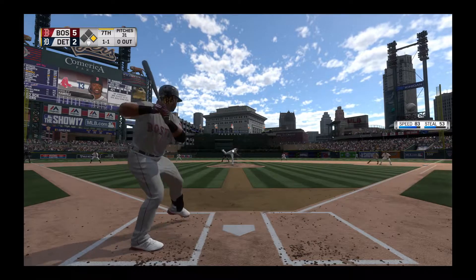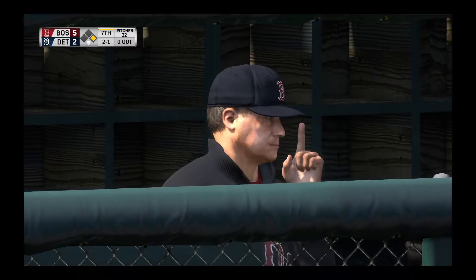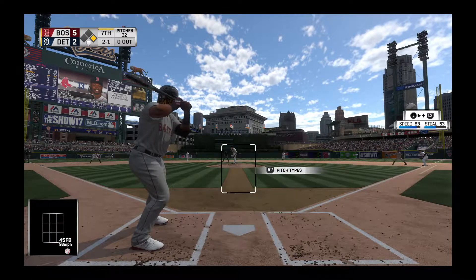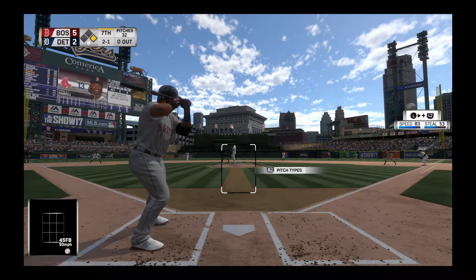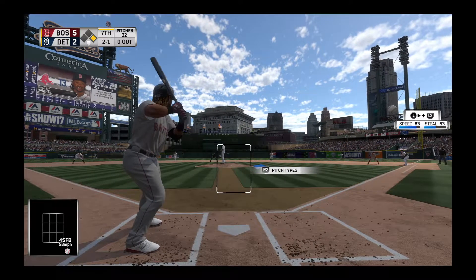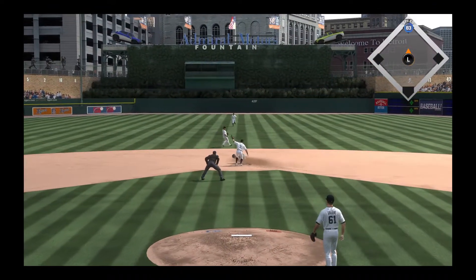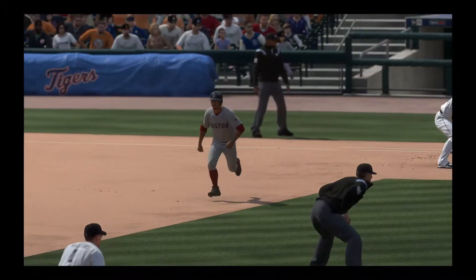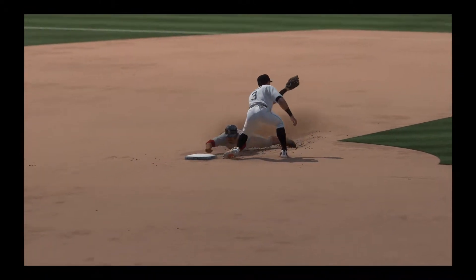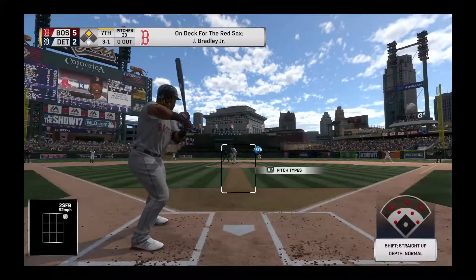Here it comes on one and one. No offer on that one — two balls and a strike. He's set, and the 2-1 pitch. Pitch outside, the throw — not in time, he's in there at second. It's not easy to steal on a catcher that has a good arm, but he did just that and beats that throw at second base. 5-2.